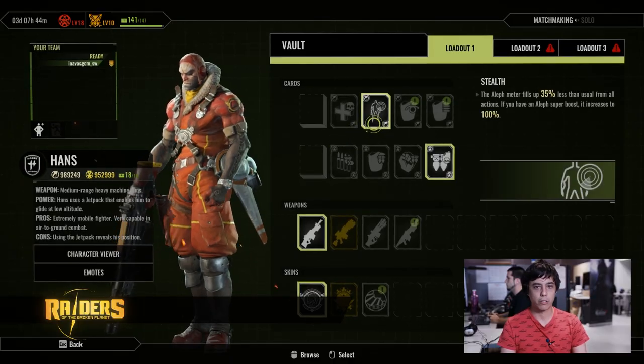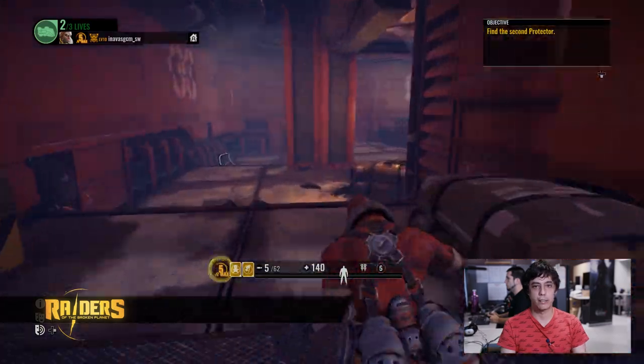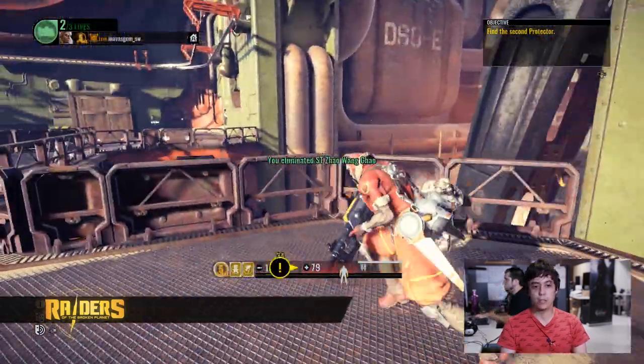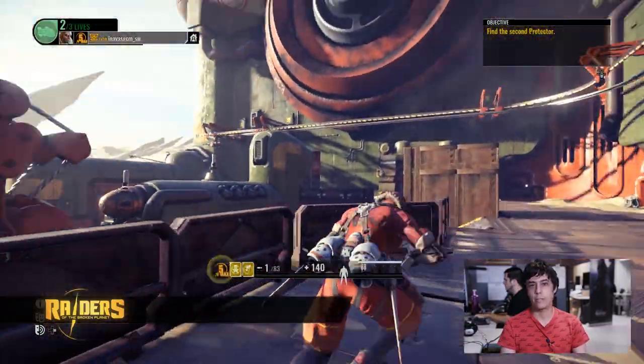Hans has many different cards that combine quite well with the weapons he can unlock. For example, I like the Stealth Faction card that reduces the amount of stress you take from any action. If you get an Aleph Super Boost, the stress reduction is total. This not only means that you won't be seen through walls, but also that you'll be continuously and permanently healing.